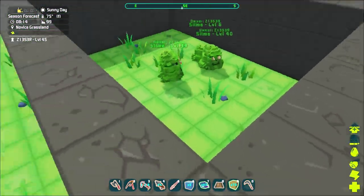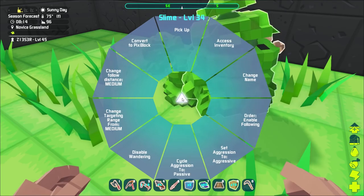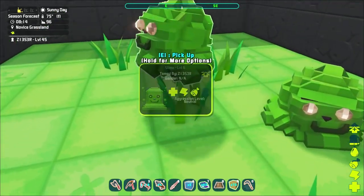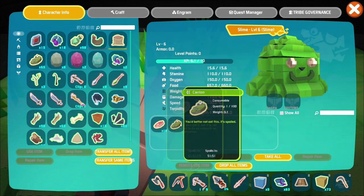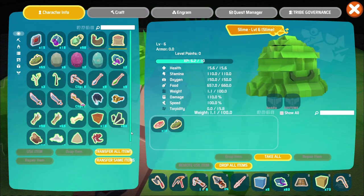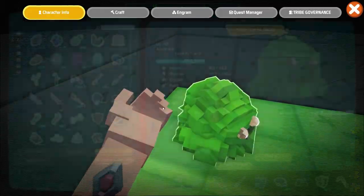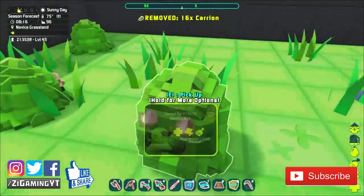What's going on everybody, Z here, welcome back to another episode of PixARK. Now in the last episode we tamed these little dudes, and everybody was saying you had to disable wandering - or not wandering, disable following. Well none of them are following me. A lot of people said to leave the carry-on in there and then they'll actually make it that way, so we're gonna try that. Let's go ahead and divide it amongst them.